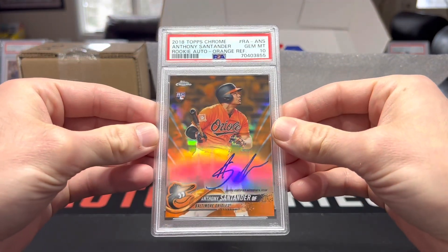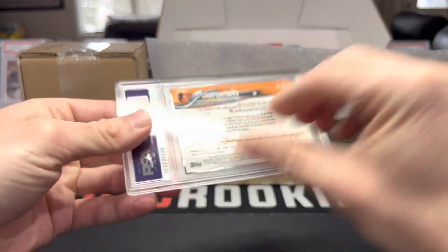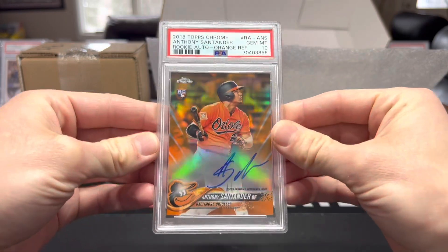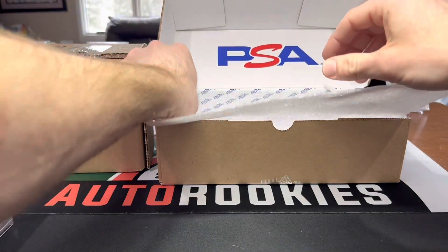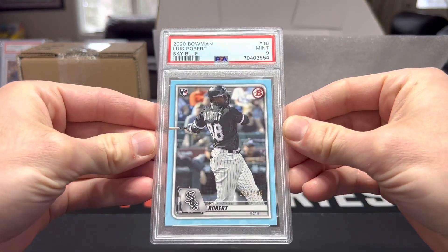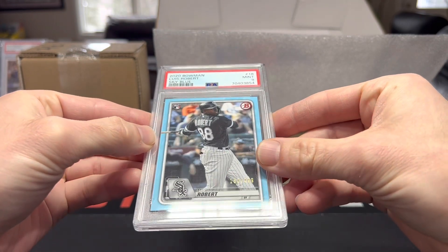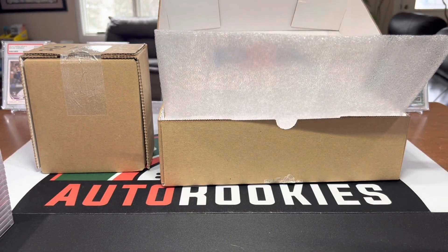Orange Anthony Santander auto rookie refractor 15 of 25 - I like that one. Last card in this box: Luis Robert sky blue, 160 of 499, rookie from 2020 Bowman.